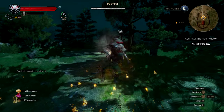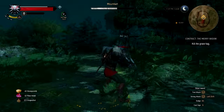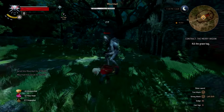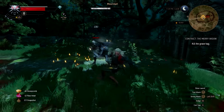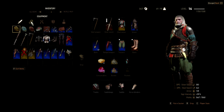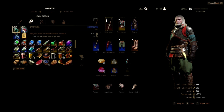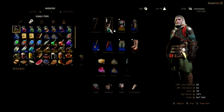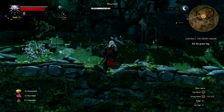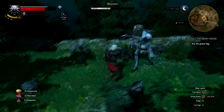So this is one of the side missions — there's not going to be too many spoilers in this video. The story in this game is absolutely immense. I'm still getting to grips with everything. What I'm doing here is applying a special oil to my sword, which basically makes it more powerful against certain enemies. I've applied it to my silver sword to make killing this one a bit easier.